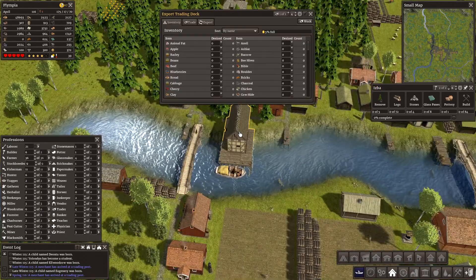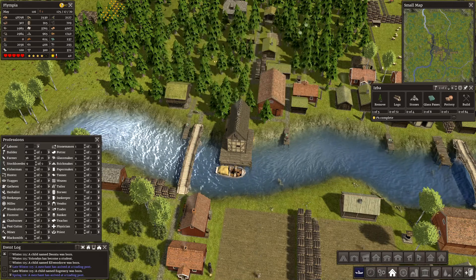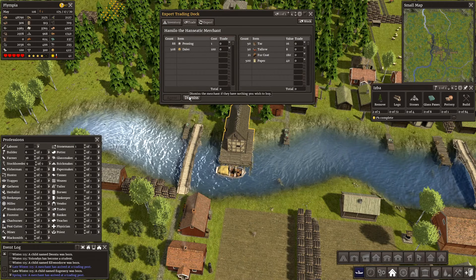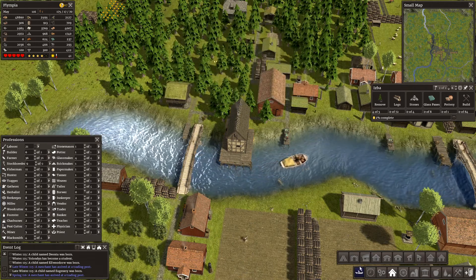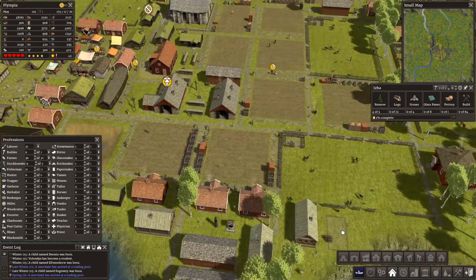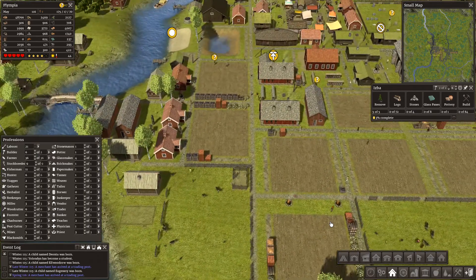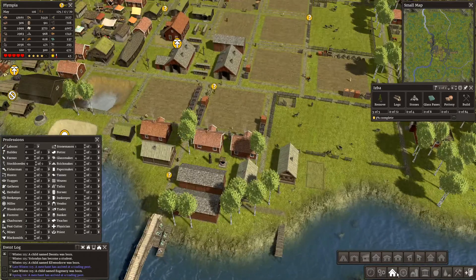We have another trader. This is the guy here. You should be working automatically, so I'm going to dismiss you — you should already have bought stuff. Let's hope for the best. Taking a risk there. So we've got another house being built. We have 21 labourers and 6 builders, so this should build quickly.